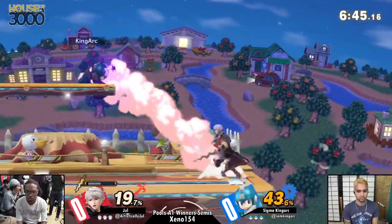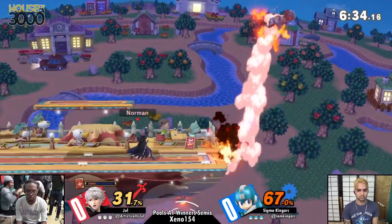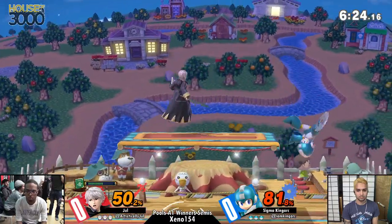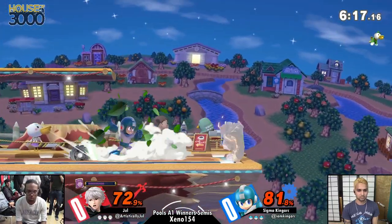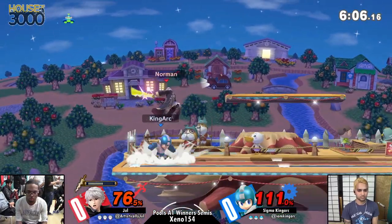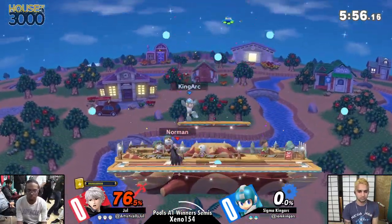Light Thunder into ganking him with dash attack. We're swinging at each other right now — oh, jump gone. We got the side B on ledge, the lava drip. We got the bomb on him. Oh, jump right over the metal blade into that punish — very good movement from Jewel, taking stock one.